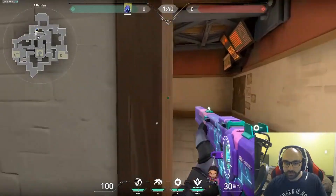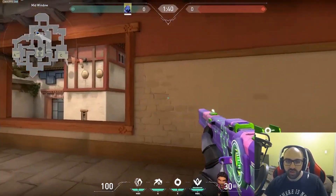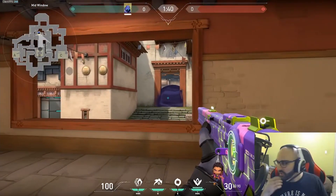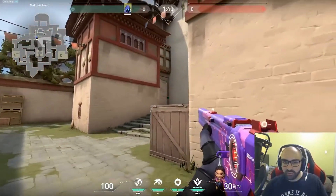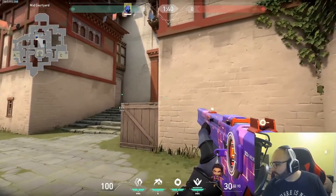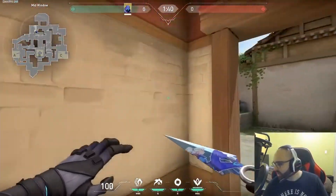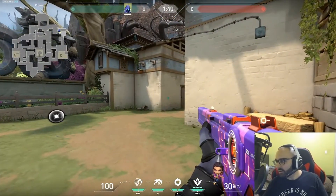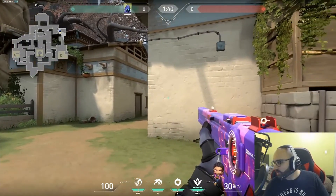On a default, you want to smoke mid so that one guy trying to peek can watch garage, and it just makes it easier with the smoke up since the enemy team doesn't know what's happening mid. You can walk up and play in a cubby while the smoke's up and they won't have any idea. For an execute, it depends how many smokes you have — if you have two smokes you'll smoke two choke points; if you have one, you smoke one.